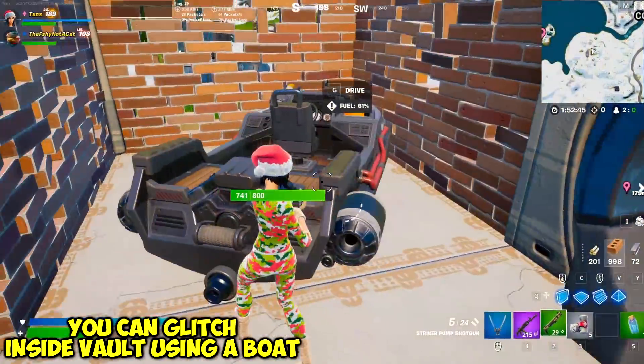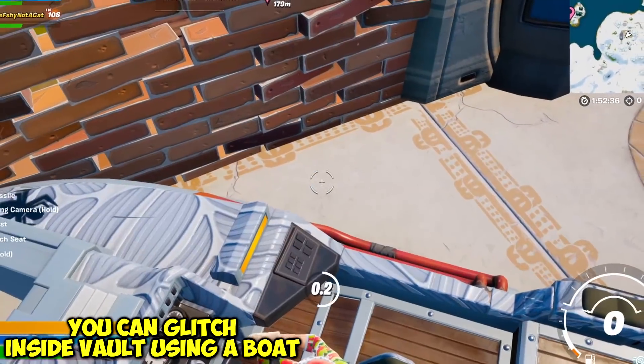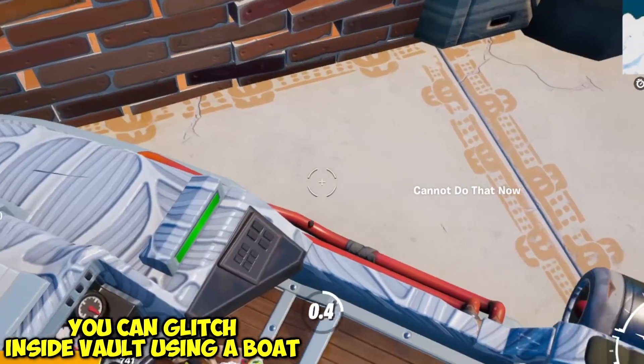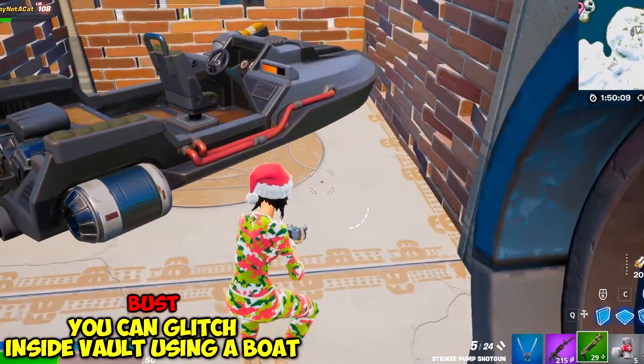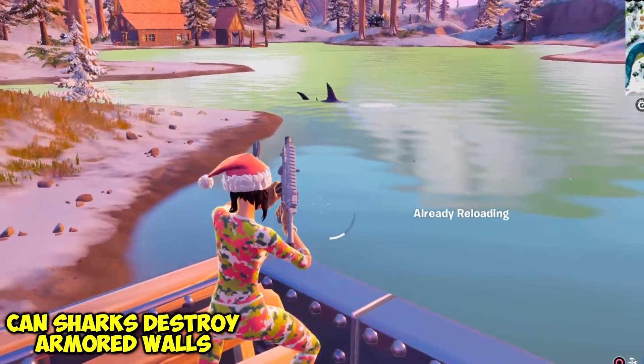You can glitch inside the vaults using a boat — all you have to do is move forward, hop out, and hop back in a ton of times until it works. Five minutes later... they patched it. You were able to do this but it is now patched.